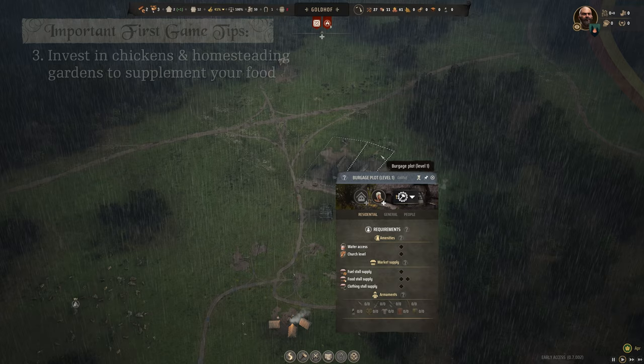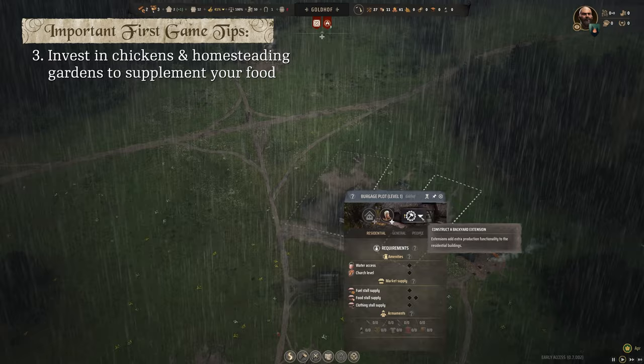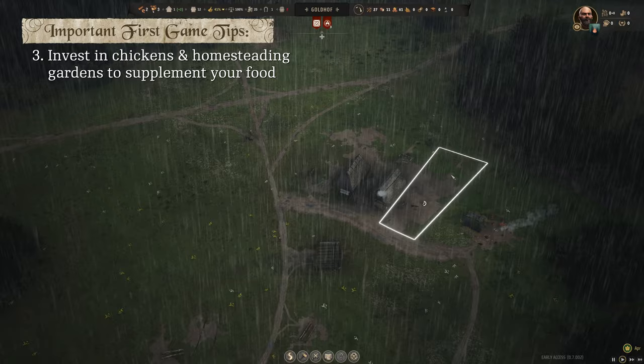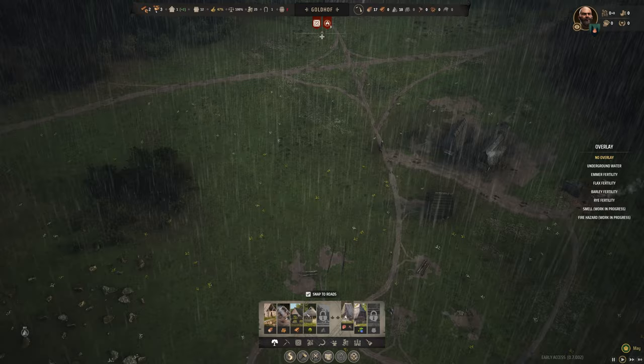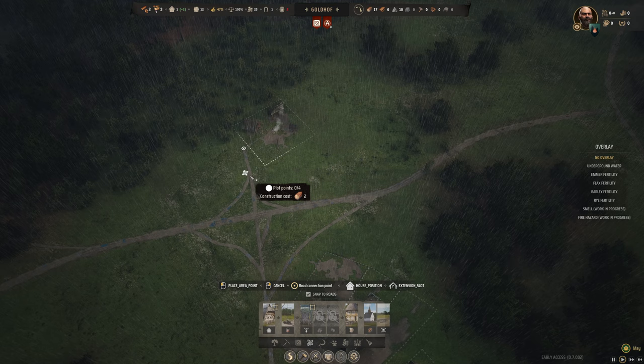My other suggestion for early game is to make good use of your plots. I'm going to spend our 50 regional wealth on a chicken coop, and use our last 25 coin on a big garden plot. Let's plan a big garden out here by the logging camp. Utilizing these backyard chicken coops and gardens is going to help with your initial early-year food supply and keeping disease away — that's my second tip.